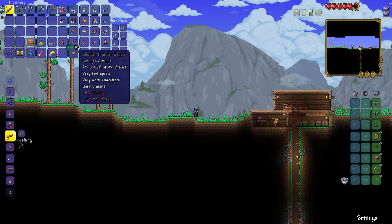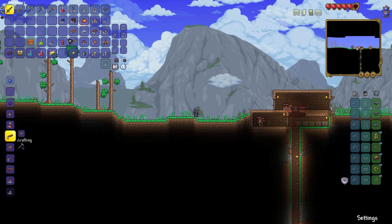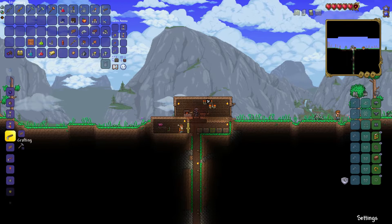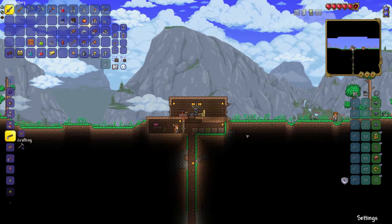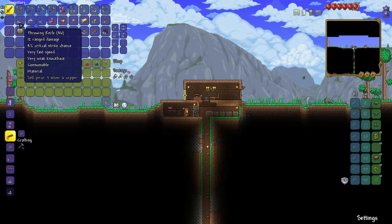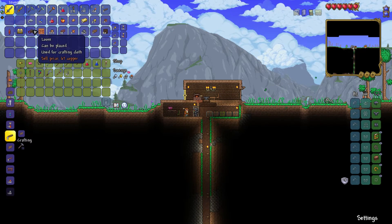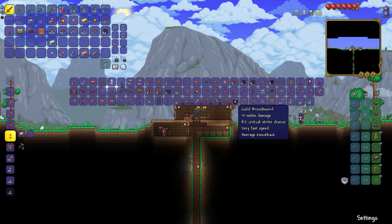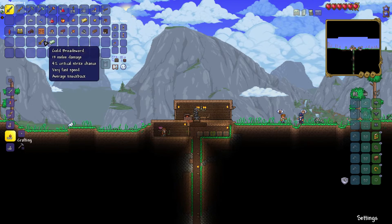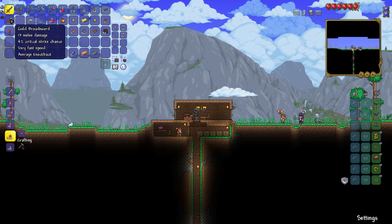Negates fall damage — that's pretty good. I can make the golden broadsword. I wouldn't be able to use the broadsword just yet, so I'll make it, but I can't use it for now unless I get the zombie arm.